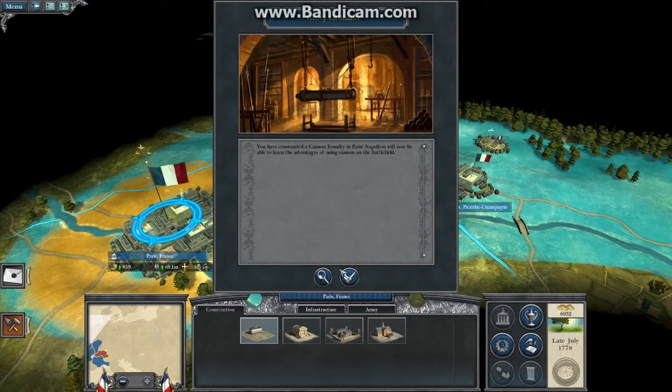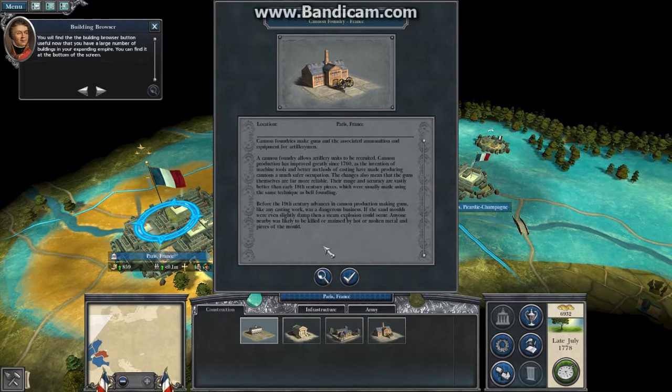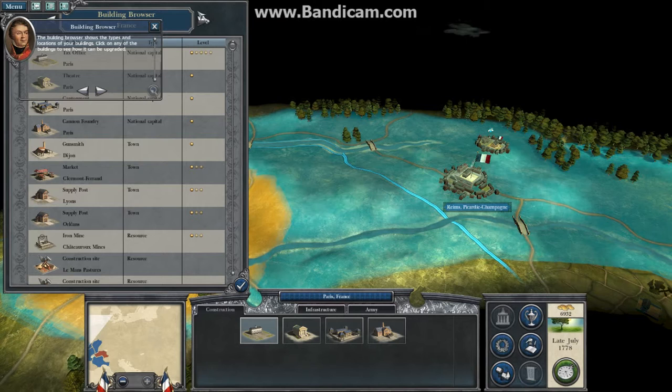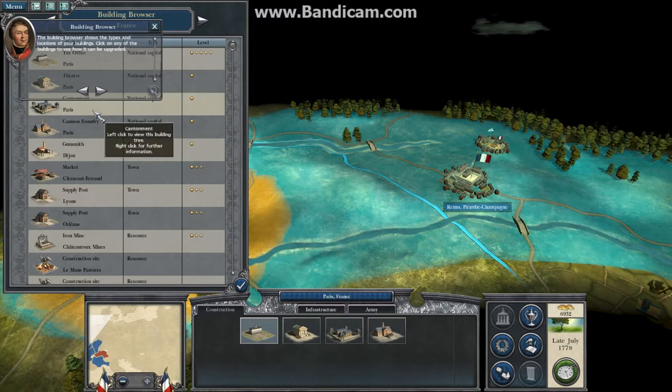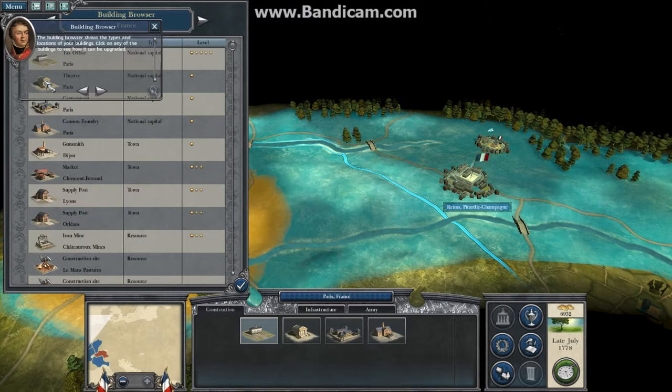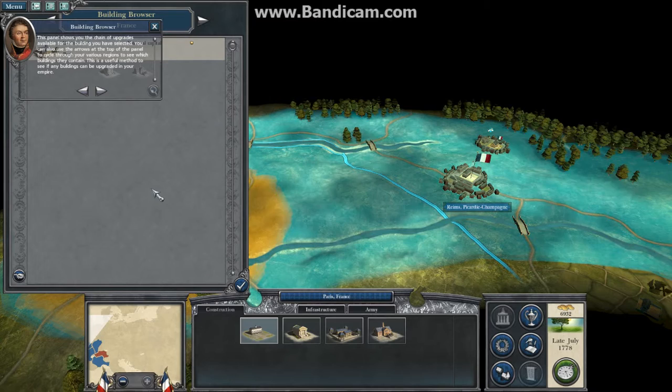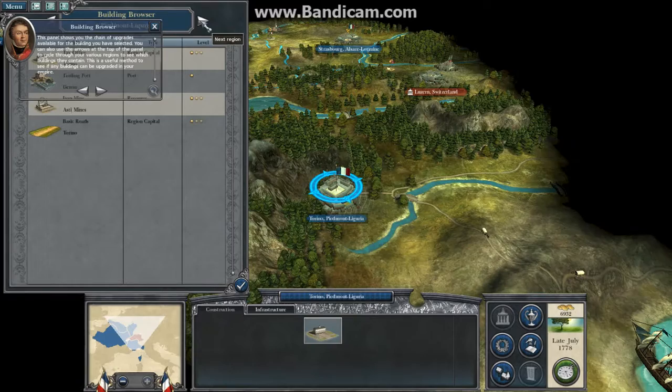You will find the building browser button useful now that you have a large number of buildings in your expanding empire. You can find it at the bottom of the screen. The building browser shows the types and locations of your buildings. Click on any of the buildings to see how it can be upgraded. This panel shows you the chain of upgrades available for the selected building. You can also use the arrows at the top of the panel to cycle through your various regions to see which buildings they contain.